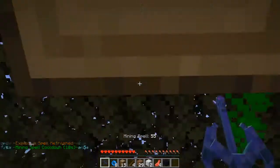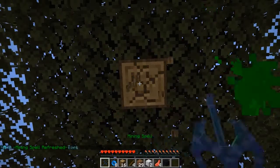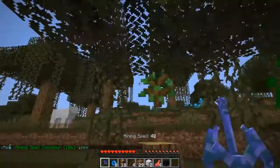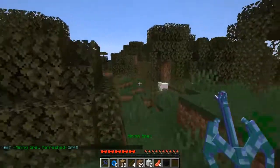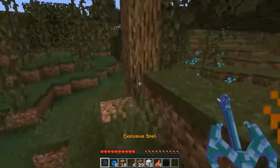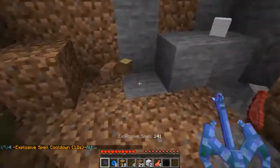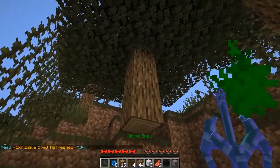Ever since they changed the mining spell to be unpredictable, I haven't been so fond of it. I much prefer the telekinesis spell. We've got ice, mining, water, and fire spells. Water is actually the usual one I take, though I don't use it that often — mainly for utility purposes. It's not exactly a major staple I'm constantly using.